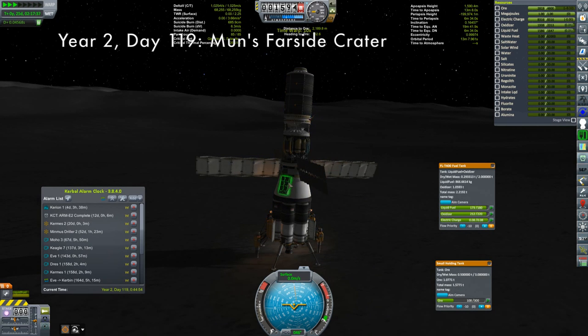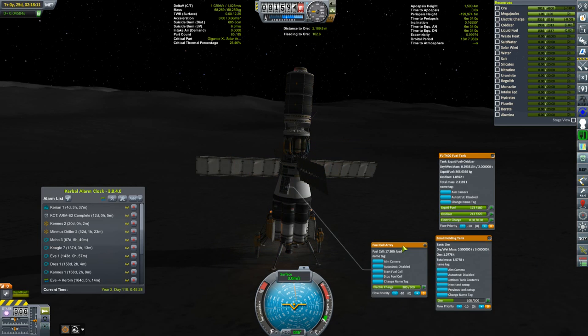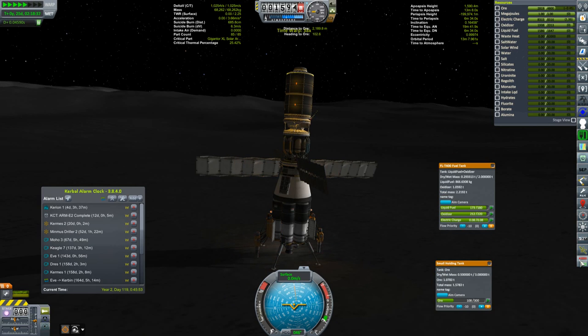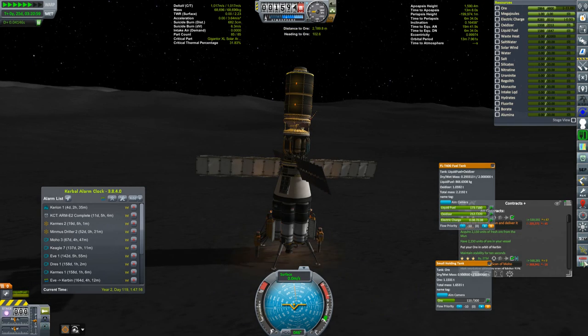Speaking of which, we can turn the fuel cells off now that the sun has risen. I was still time warping there. So now I have a stop fuel cell button. The fuel tanks are almost full - I'm just topping up the ore levels. I want to bring up as much ore as I can.